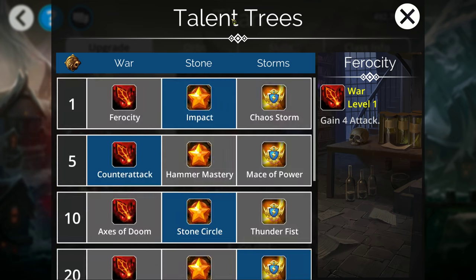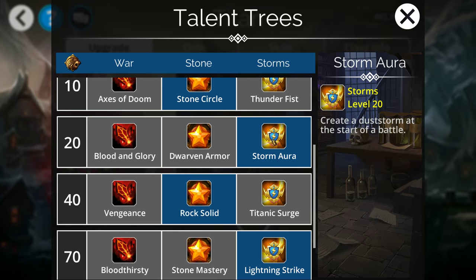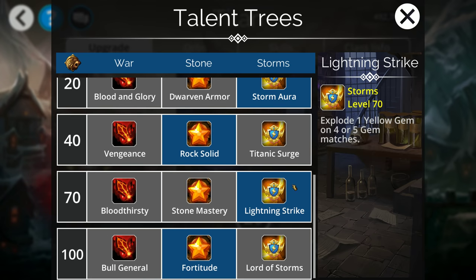So then we get into the talent trees, and honestly two of my favorite talent trees are in the Titan class here. Stone is something that is very good, very defense oriented — very very good in general. Storms is also one of my favorites because it has a lot of fun utility, but mostly because you can start with a dust storm, which you'll find out for Titans is really nice, and you can explode a gem on four or five matches, which is also very nice.